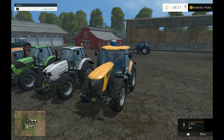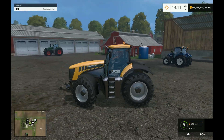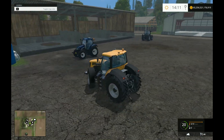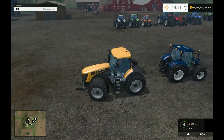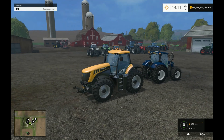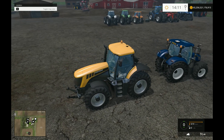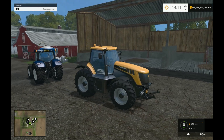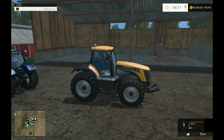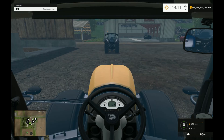JCB — what more needs to be said — Fastrac. This is the faster of the two Fasttracks, the 8310. There is a smaller one — I think it's the 3210 or 3220 — which is smaller and less powerful but no less cool. This is the official downloadable content from Giant Software — you also get a skid steer, telehandlers, and front loaders, all JCB. I've made a specific video for that on my channel so go check it out.